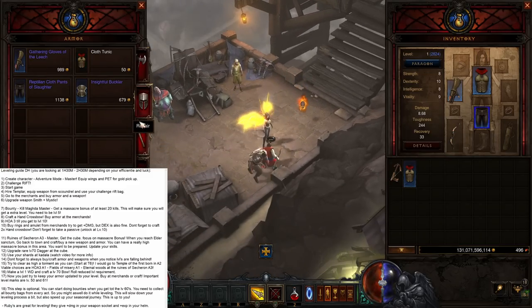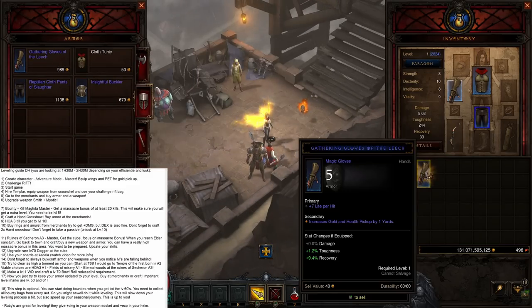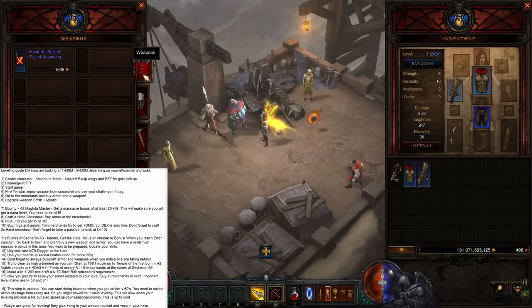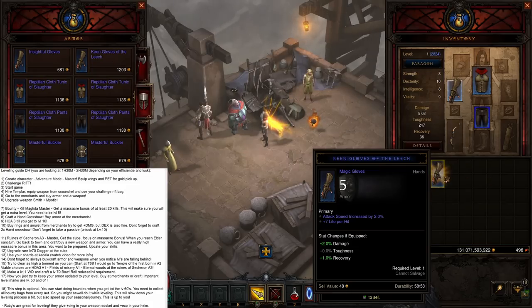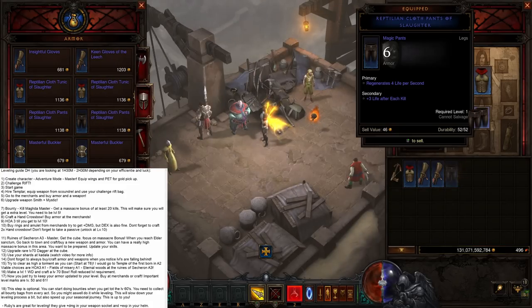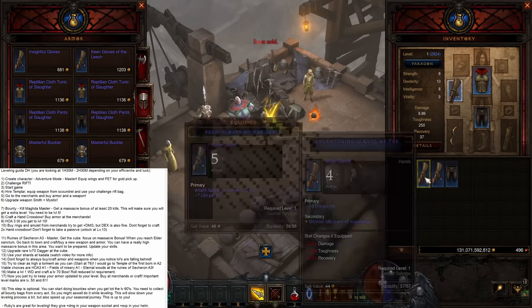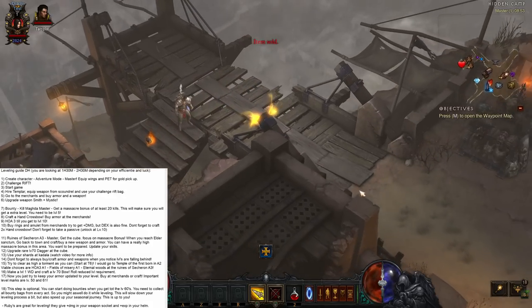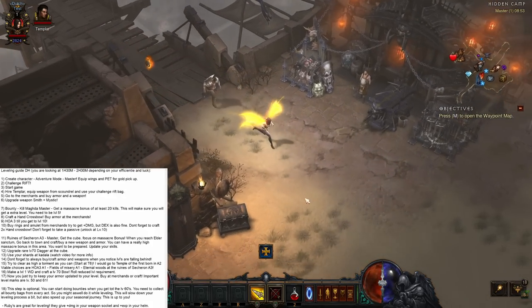You're focusing mainly on more damage. Healing is actually pretty decent for leveling too. The best thing is to just check everything so you have the absolute best. Once you've done that, you upgrade the Weaponsmith. Then you wanna go and look for a Bounty.